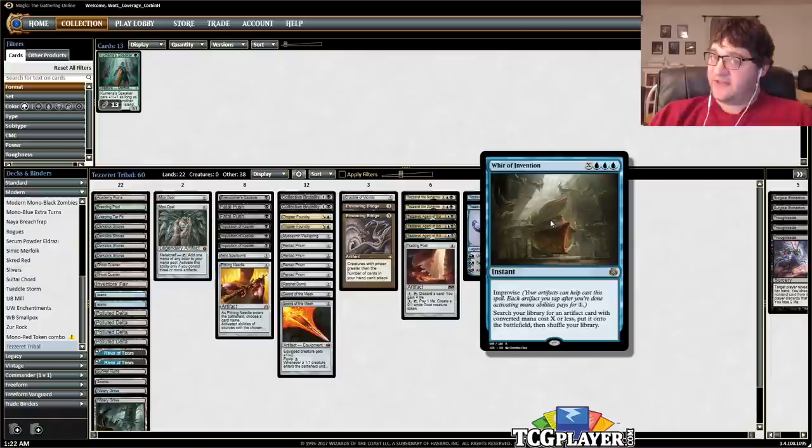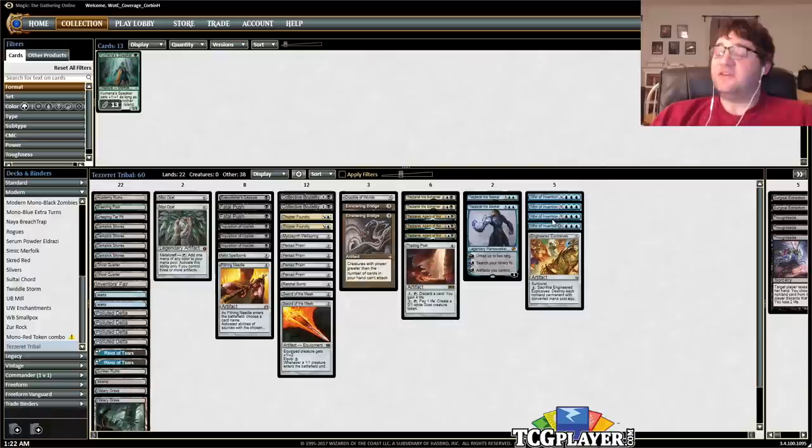Whir of Invention is the best improvise card printed. What improvise means is you can tap artifacts to help cast a spell, and each one you tap reduces its mana cost by one. It's an X plus triple blue spell, so if you pay three blue mana and then tap, say, four artifacts, you can get any artifact with converted mana cost four or less out of your deck — and that's exactly what our deck is built around.